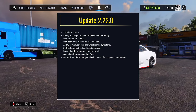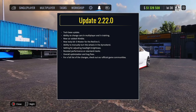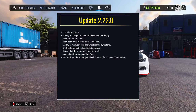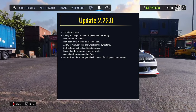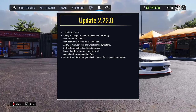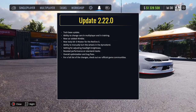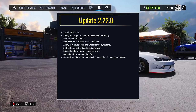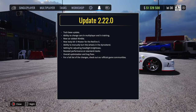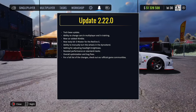Ability to change cars in multiplayer and in training. New car added — Nimble, that's the BMW thingy. New body kit D-Master for the Redline S. Ability to manually turn the wheels in the dyno stand. Setting for adjusting headlights brightness. Boosted performance on standard tracks, overall optimization and bug fixes.